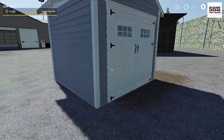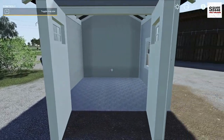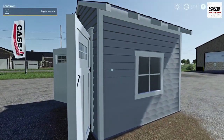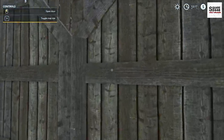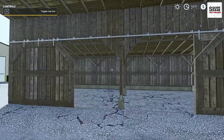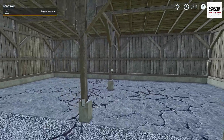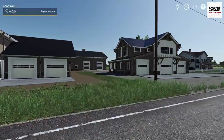For placeable objects, up first is a small yard shed that's also available on console. It has nice simple detail and I like the exterior. Over here there's also an old wood barn — I really like how the doors slide open. It has cracked concrete, a very nice old rustic look, and it does the job for storing equipment.